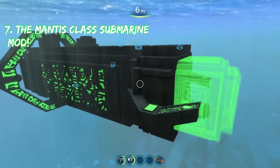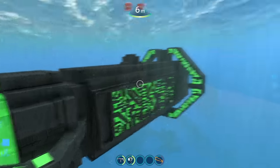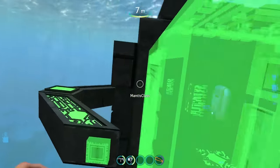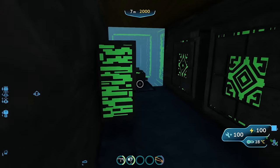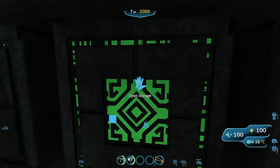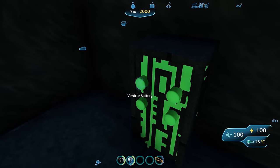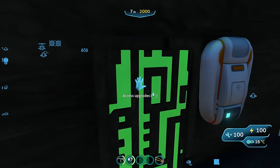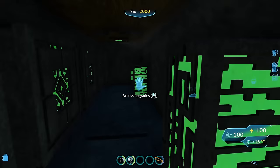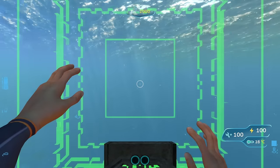Coming in at number seven is going to be the Mantis-class Precursor Submarine. It's a very unique submarine compared to all the others we've looked at, because this is a Precursor Submarine — one of the only mods that adds a Precursor vehicle into the game that you can actually use. It's pretty roomy on the inside with enough room to move around. We have five lockers of storage already built in here with pretty decent storage. Towards the back, you will find four vehicle power cells, so it is a bit of a power draw. We have our upgrade panel right here — you can only install two things — and we have a fabricator. You can also build some smaller things inside if you want. And then we pilot it using the Force, sticking our hands up like this — and now we're piloting our submarine.